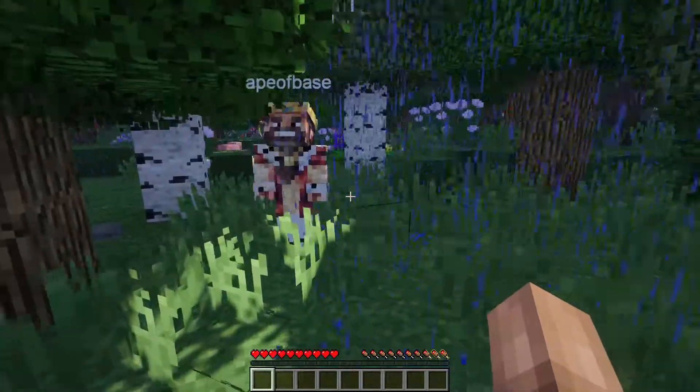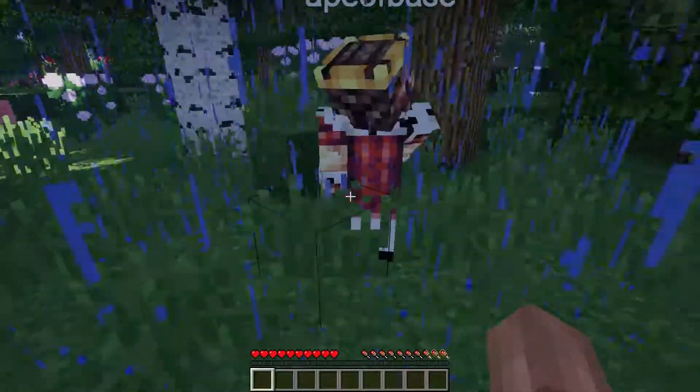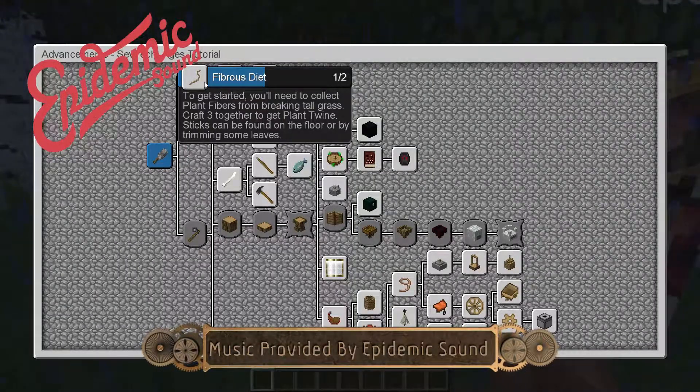Okay Ape, we're in SevTech. There's not much — it's a pretty primitive pack start so far. We don't really have anything. I guess what we should do is try to figure out where we got to get started. It looks like the first thing we got to do is find fibers.